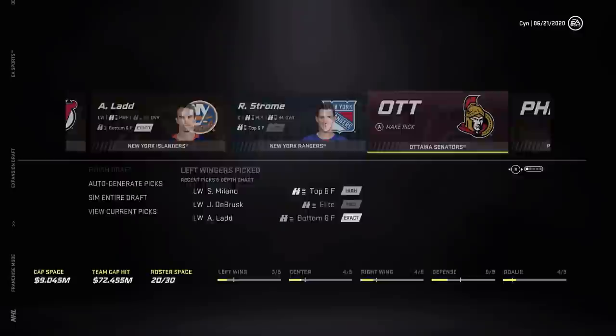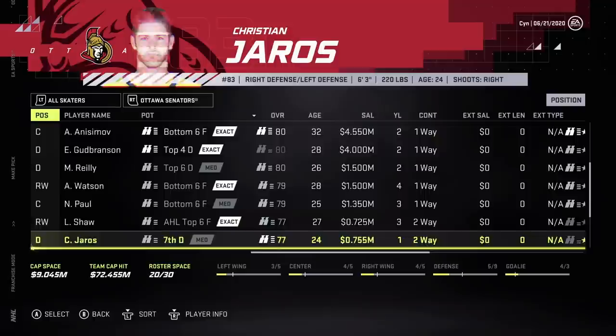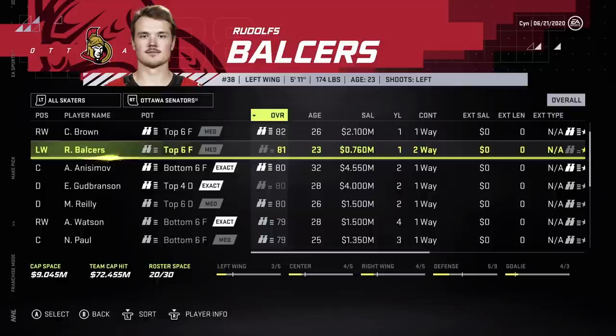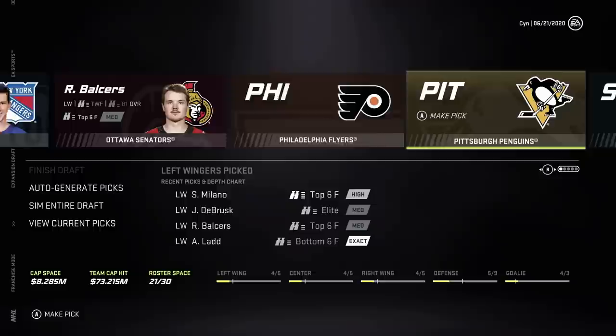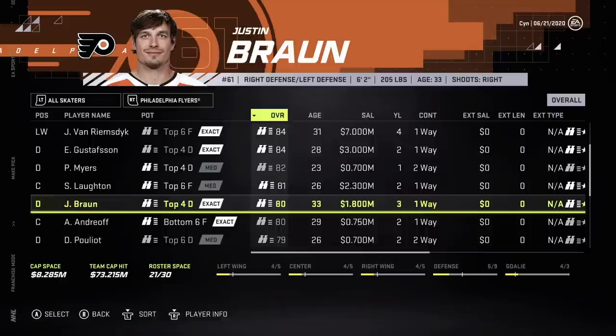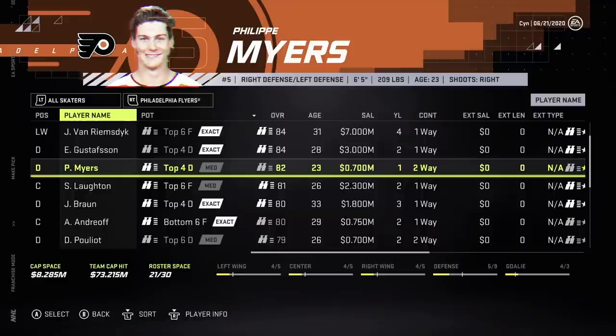So we have four centers, four right wings, three left wings, and only five defense. Ottawa — do they have Duclair? They might be protecting him. Connor Brown, Rudolph Balsers maybe — if he's top six he could get up to a nice middle six area. We do need more left wingers, I'm gonna take Rudy. San Jose — Braun's extension is actually really good in real life.